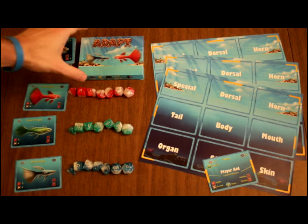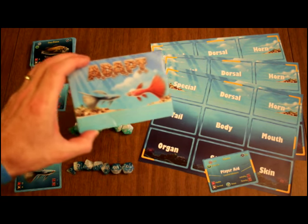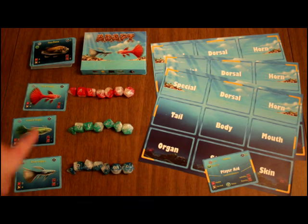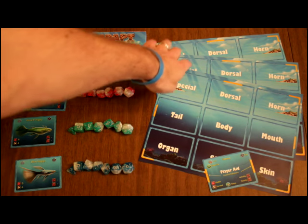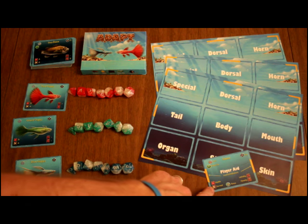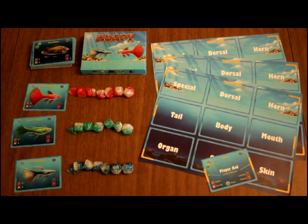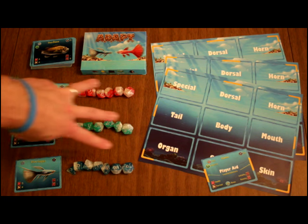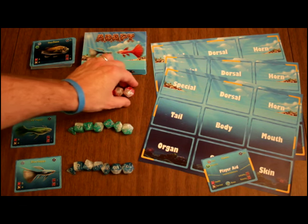Let's take a look at what you get. Inside every copy of ADAPT you receive over 60 unique cards, three player mats — not required but very helpful so we threw them in — three player aid cards, and 21 unique dice across three sets. We call them Havacy's dice.